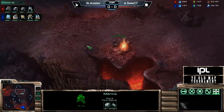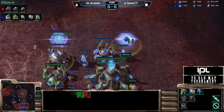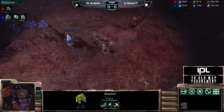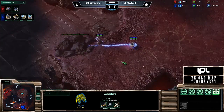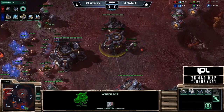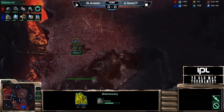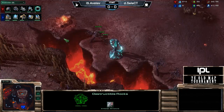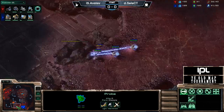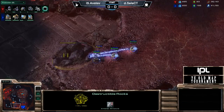He can actually warp in past those rocks, get there even quicker. And with the Robotics Bay coming up, he's investing in a one-base attack himself as well. We didn't know what sort of things we were going to see on this map — were we going to see new strategies, or a revisiting of the old? You said you were studying some of the HDH games. Our first Immortal popping up. Two more gateways on the way as well.